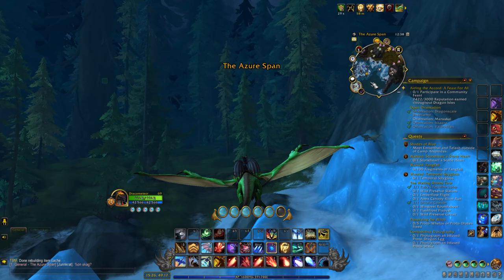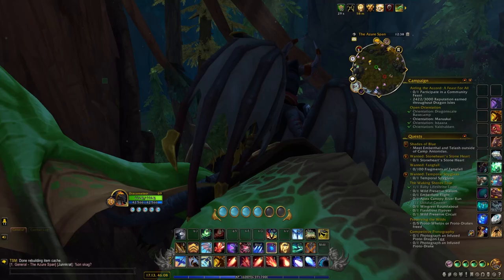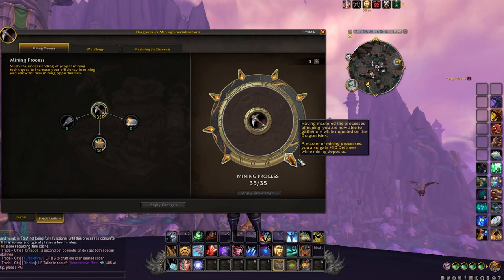In today's video, I'd like to go over how I've attempted to maximize and optimize a gathering character with herbalism and mining while still retaining the chill, relaxing playstyle. Starting off with profession specializations, there are definitely multiple viable builds you can go with for both herbalism and mining, but my personal builds lean towards logging in for very short gathering sessions instead of doing prolonged sessions, which would probably be more optimal with a slightly different build path. I'll touch on my recommendations for either playstyle.